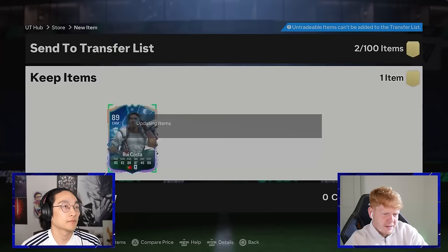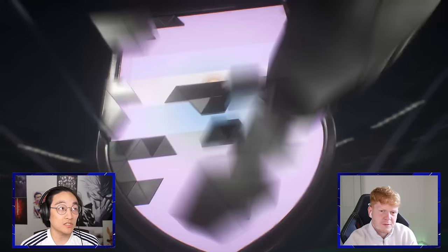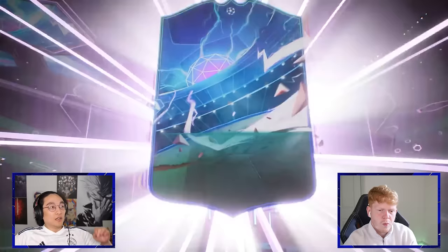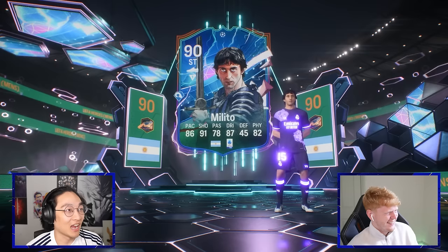Cordoba has got a really nice Galasso card but obviously we can't pack it in these. Marquisio is nice as well. Oh my god — it's a UCL card! Is it UCL Tevez? Oh, it's not — okay, thank god. It's much worse, and I'm very happy because this was not my pack.